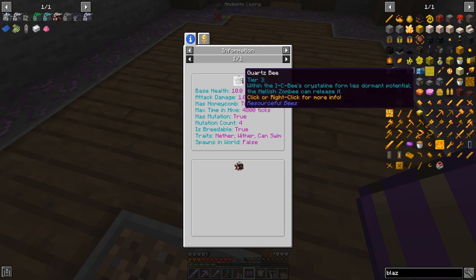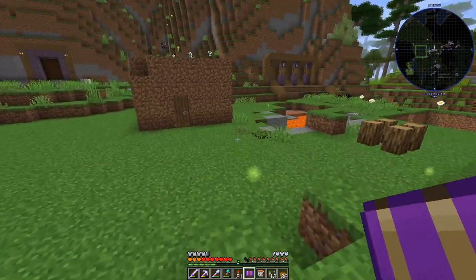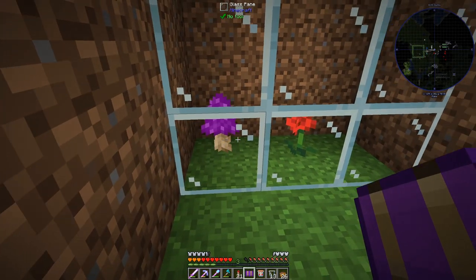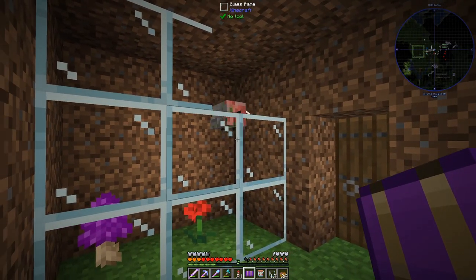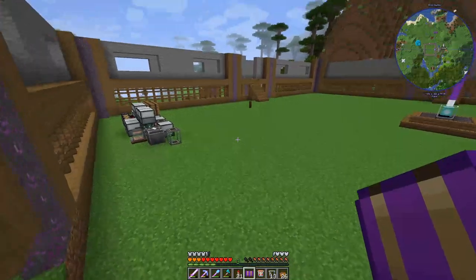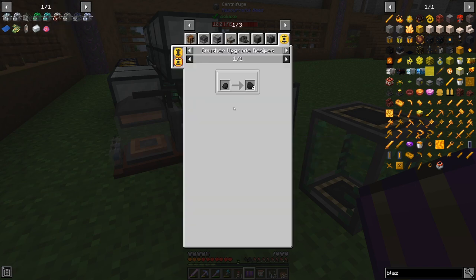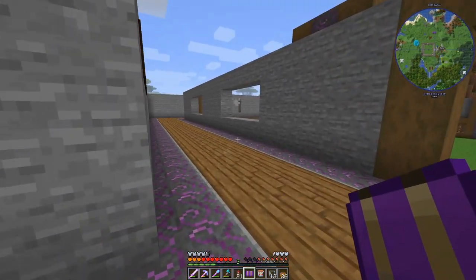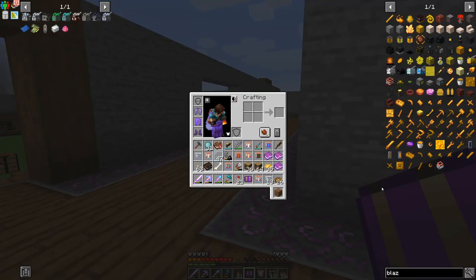In this mod pack, some of them are different. For example, for quartz, if you read the tooltip it will tell you that within the ICB's crystalline form lies a dormant potential that the hellish zombie can release. I did manage to get one but it took so many attempts I didn't record it. Basically, the hellish zombie and the ICB both need a mushroom as their flower, and once they pollinate each other, the ICB converts into a quartz bee. From 18 honeycombs we got 28 coal chunks, which is like coal ore — really nice.